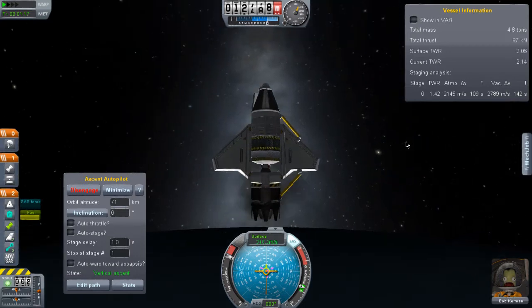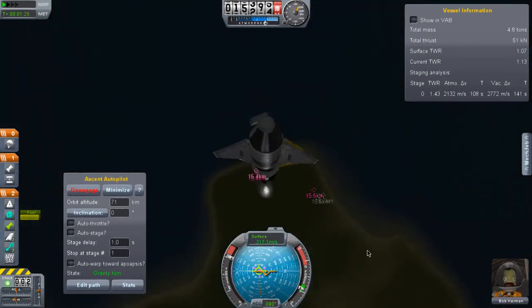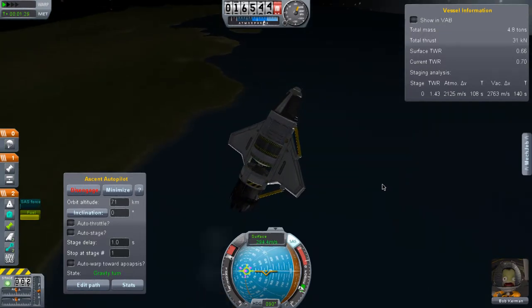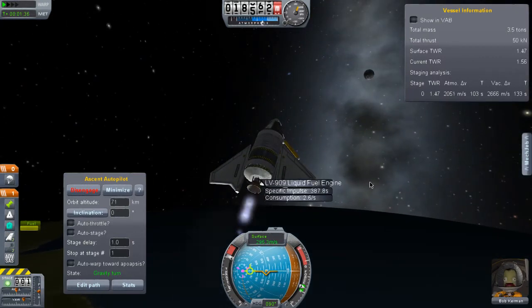So we're almost ready to drop the jet engine. There's the moon — we can't go to the moon with this rocket, sadly. Okay, there's not enough air for the jet engine to function, so it's time to turn on the lander engine.